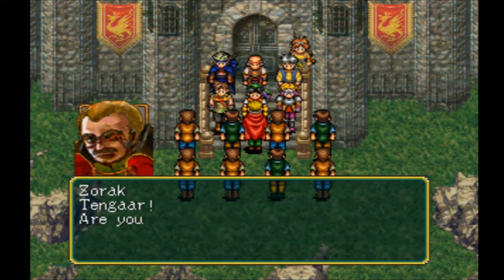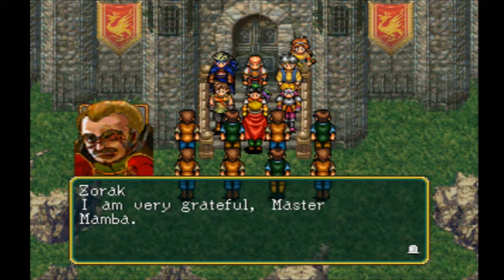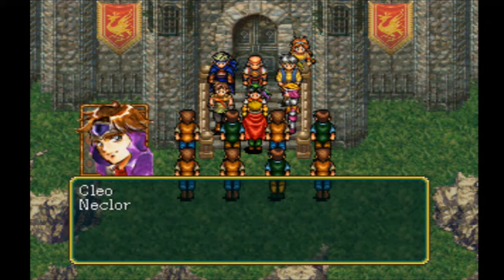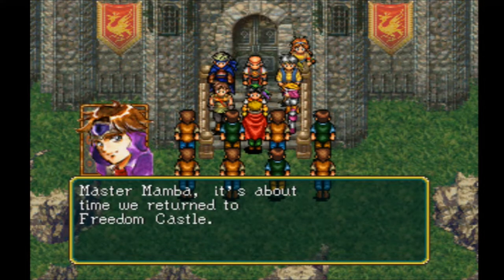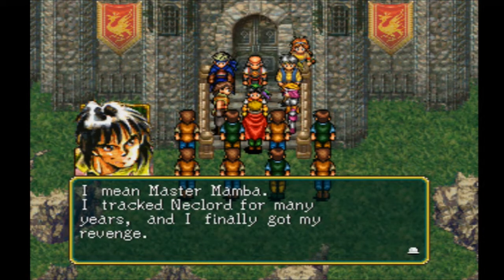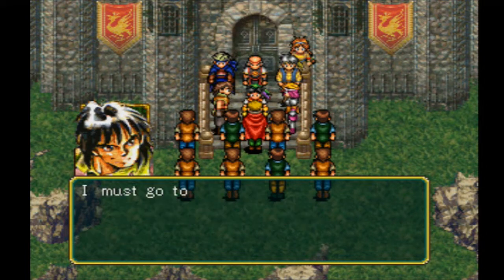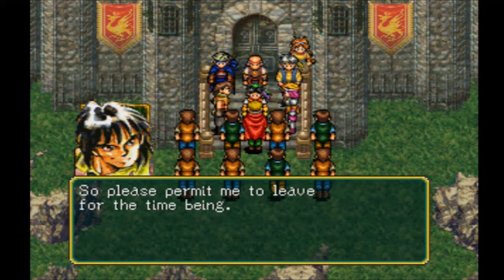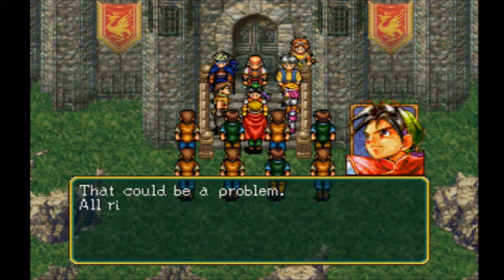Now that we've defeated Necklord, everything will be alright. Tengar and Hicks are quite the couple. We got the Warrior's Village on our team — good stuff. Freedom Castle. The reason we took stuff off Victor is because he is going to leave our party for quite a while — he's going to the village to deliver the news, but he promises to return.